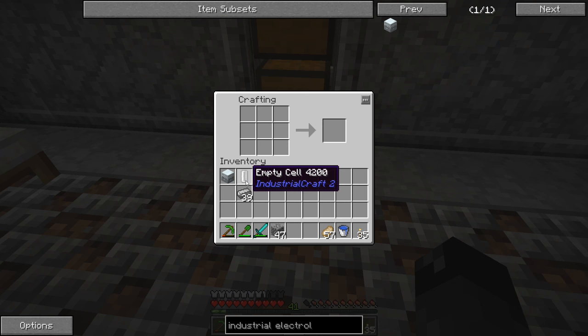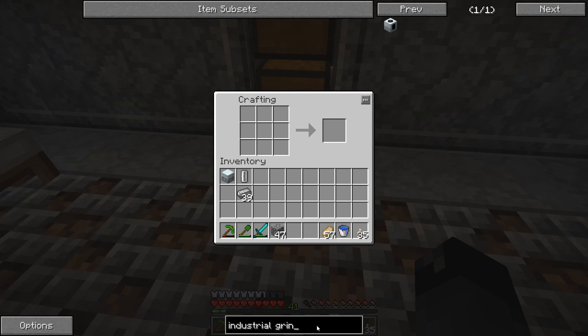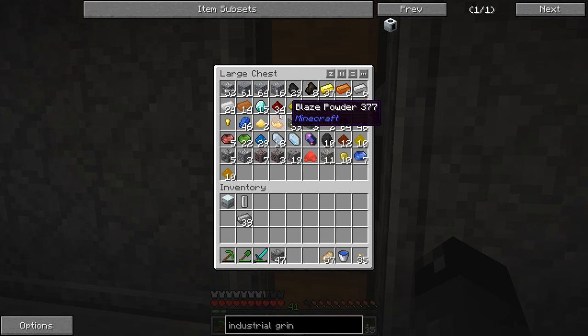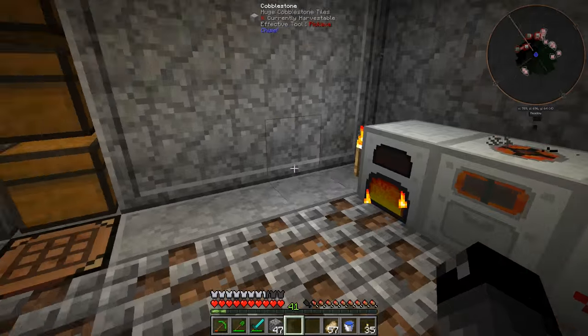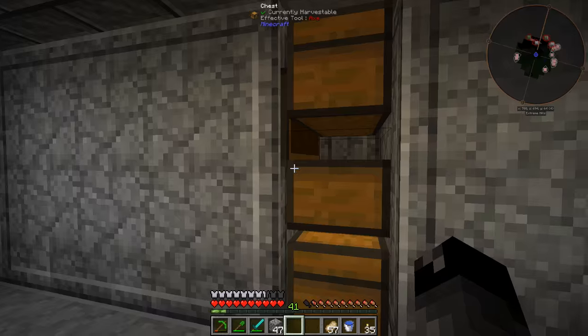We actually need to make ourselves a pump and an advanced machine casing. Let's look at the recipe for the industrial grinder. In order to make this we need the pump, the advanced machine casing, two more advanced circuits, and then the diamond grinding heads - so that's four steel and four diamond dust. We can go ahead and smash up some diamonds, that's not a big deal. I'm trying to go through the different ores and stuff that we've already mined and process them all.